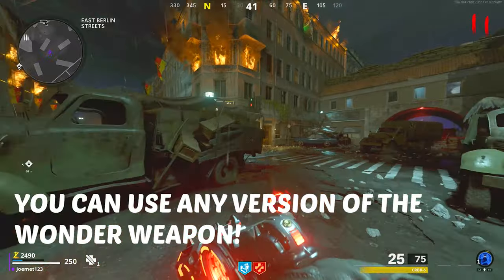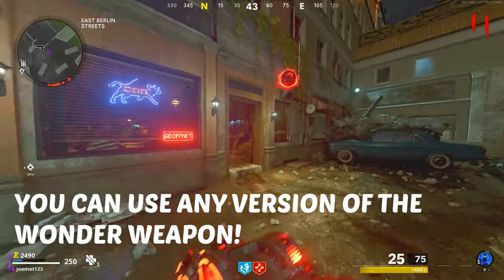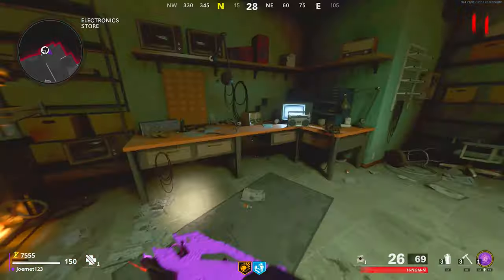Now let's jump into the parts. We're going to grab the three parts for the headgear. These parts are only obtainable if you use the Wonder Weapon to shoot the specific areas.